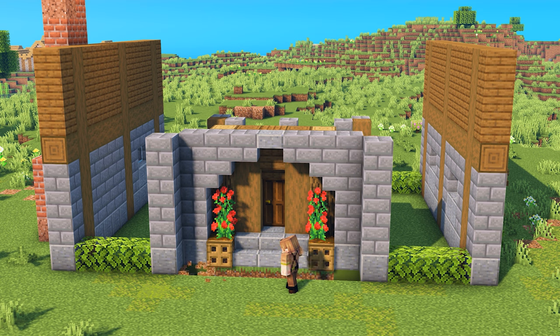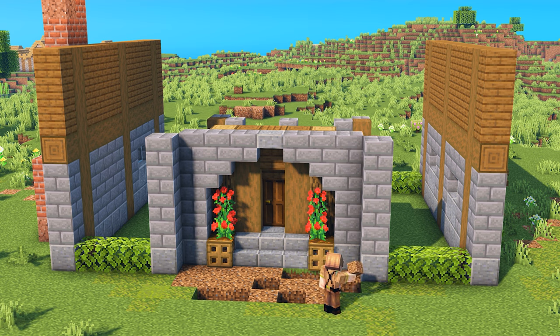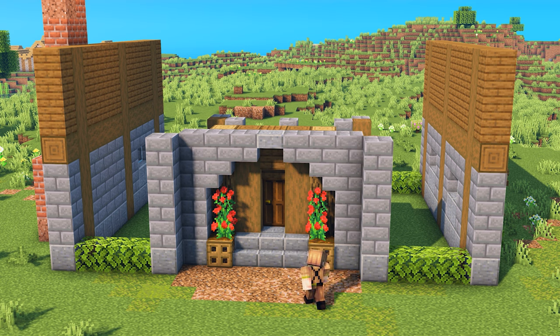Dig out a small area in front of the entrance. Fill in the hole using a combination of coarse dirt and rooted dirt, and add a few pieces of grass to tie this area together.